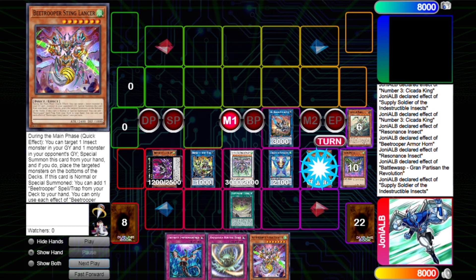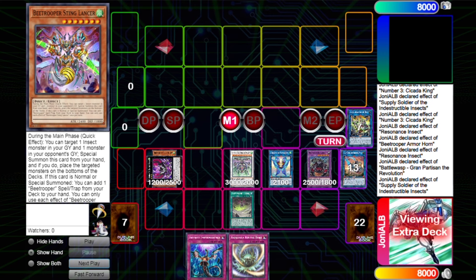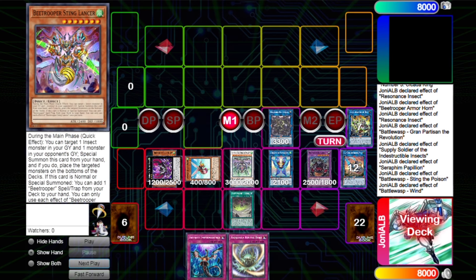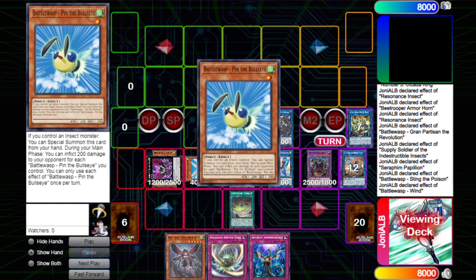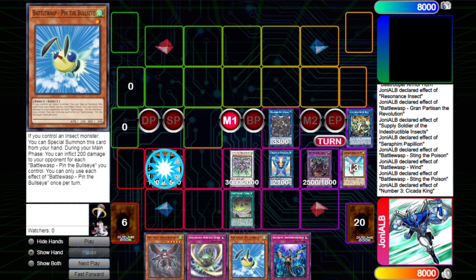Now we search again with the Resonance, then use the link two Beat Trooper effect in the graveyard. We approach our end board and end on our link five — the Papillion.